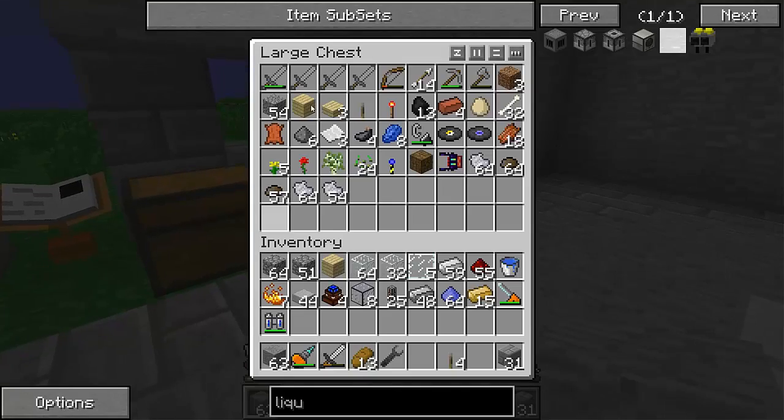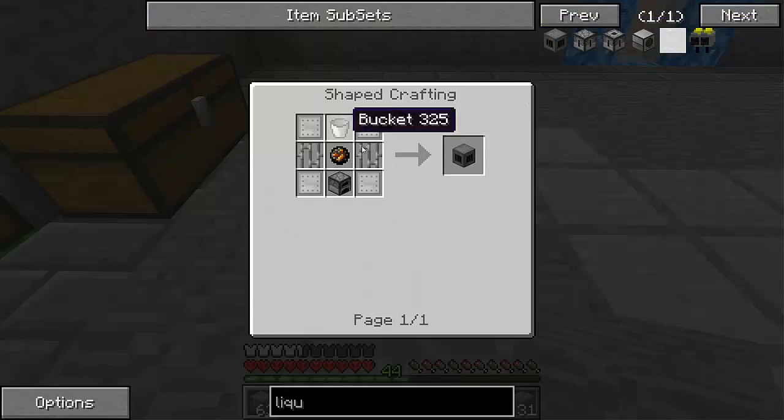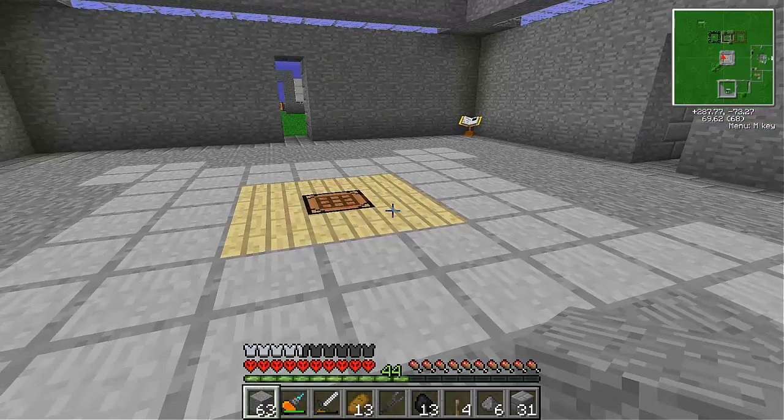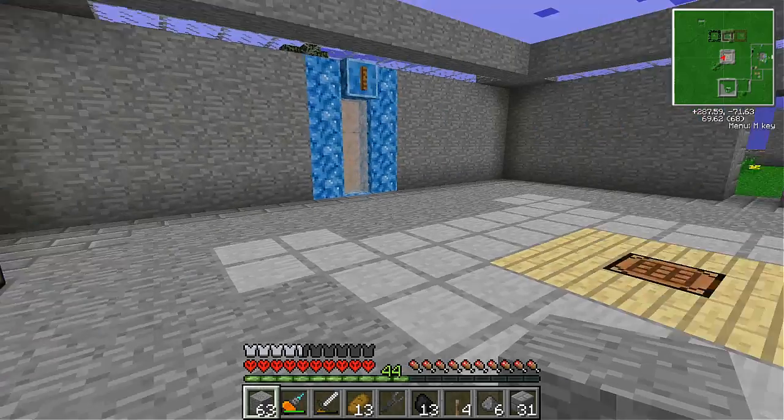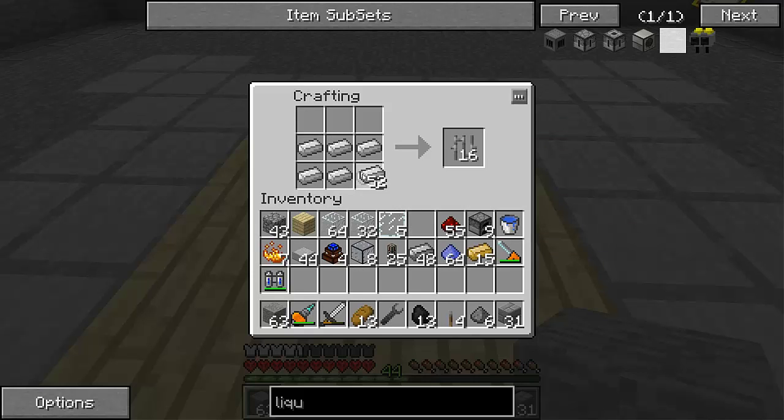Let's grab most of the stuff we're going to need: gunpowder, coal, and we'll need iron bars — nine for one unit total. That will be easy enough to create. We're going to go with the biggest boiler we can, so nine of these. Here we go — fire charges. Now we'll need all the steel plates we can get.